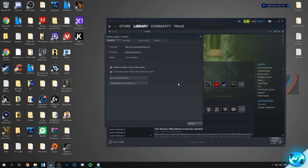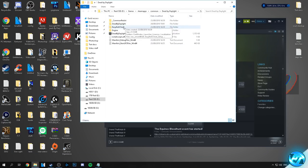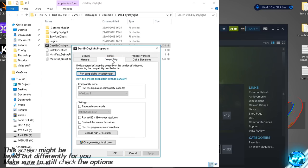Following on from that, we can now apply some optimizations to the game application files, which is very simple to do. Stay inside the properties tab we opened earlier, this time navigate up to the top and go to local files. Click on browse local files, then go to the Dead by Daylight application, right click, go down to the properties tab and navigate inside the compatibility tab.